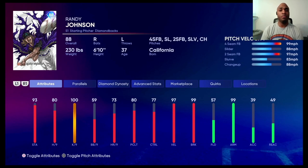In Diamond Dynasty, you can go one step further and jump right into attributes. For example, the pre-order legend Randy Johnson shows his pitches' individual velocity — 99 MPH fastball, 88 slider, 87 curveball, 83 slurve, 88 changeup. If you click R3, you can see individual pitch controls for each pitch — I've been asking for this feature in franchise mode for the longest time. Click it again and you get pitch break — 99 break on a four-seamer doesn't matter much, but for anything else, high break means it's going to fall off, tail away, or cut like crazy. I want the ability to see everything a pitcher can do on a card in franchise.